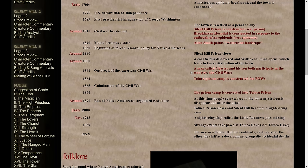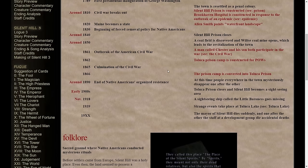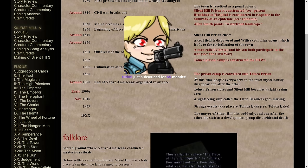The Toluca Prison Camp is constructed for POWs during the American Civil War. Culmination of the Civil War in 1865. 1866: the prison camp is converted into Toluca Prison. This prison — this variation — is what we wind up seeing in Silent Hill 2, when James essentially goes downstairs, steps back into time. You find a note at the bottom of the stairs on the desk, and the date given is around 1866 — that's where the prison is at when you delve into it in Silent Hill 2.